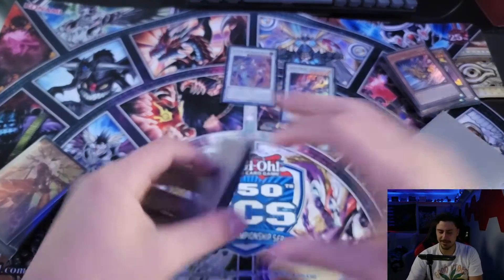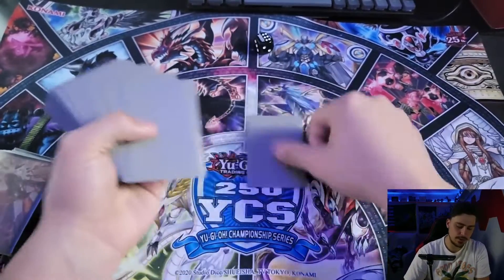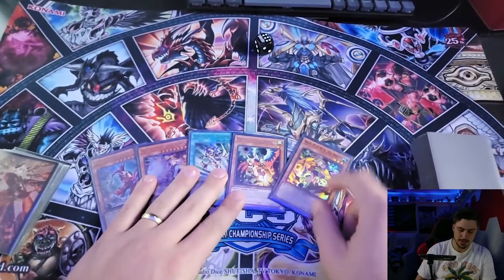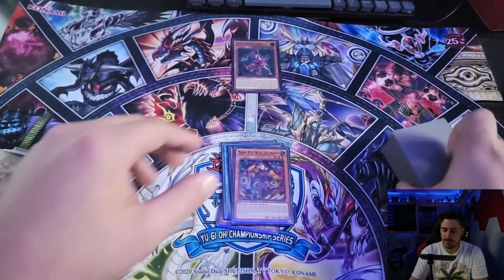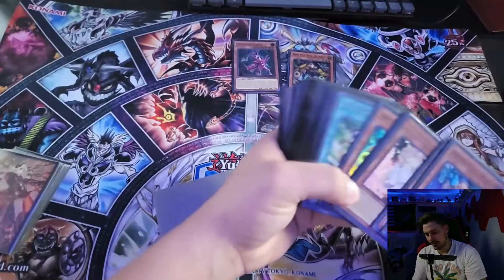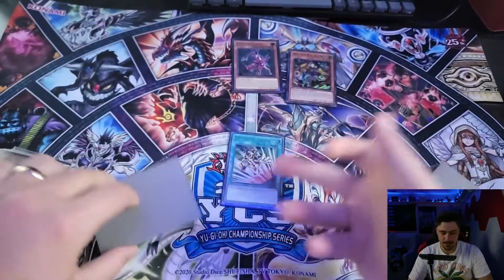Let's go into an actual test hand. After shuffling, we roll the dice — six — and take six cards from the top. Opening hand: Fenrir, Foxy Tune, Emergency Teleport, Droll Lockbird, and Z-Almond. This hand is absolutely insane. Main phase: summon Fenrir, activate Fenrir's effect to search another Fenrir. Then normal summon Z-Almond, activate its effect by paying 600, and search another Foxy Tune.